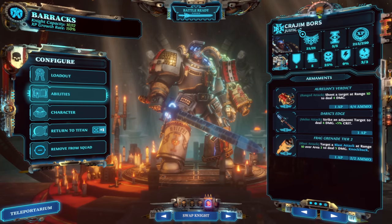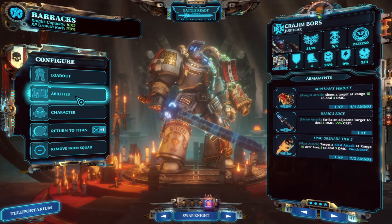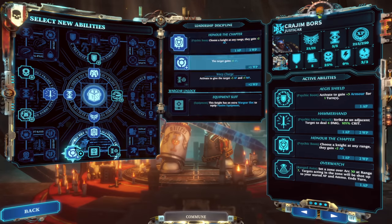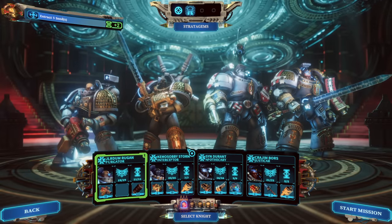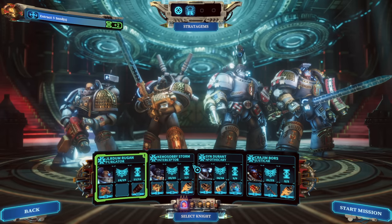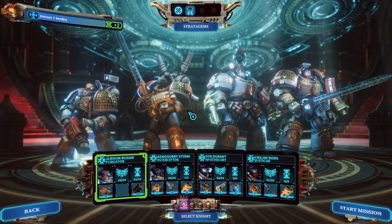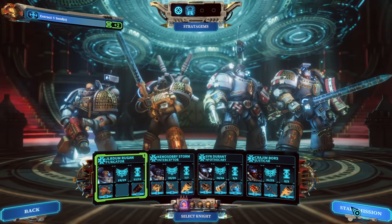And lastly, we have our Justicar Kragim, who's wearing Aurelian's Verdict, Derig's Edge, and Grenade 2. He's got a couple of points into Honor the Chapter, he's got the Hammer Hand, which is nice, and everyone's ready to go. Armor-wise, pretty standard — same armors we've been using on these different classes across the board. No upgrades really available. I've swapped in the Quicksilver instead of Torpor, and we have Gate of Infinity as well, so let's begin.